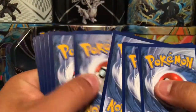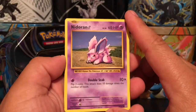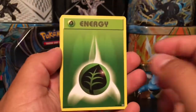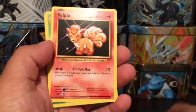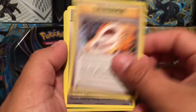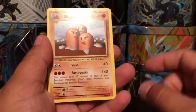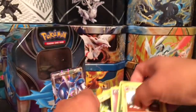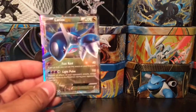Alright, can we get a break? We have a Nidoran, Poliwag, Leaf Energy, Rapidash, Vulpix, Metal Pod, a Charizard Spirit Link — that is awesome — a Double Colorless Energy, a Tangela reverse holo, and a Dodrio, which is a rare non-holographic card.